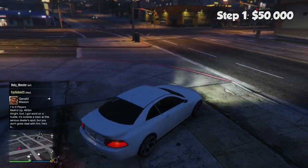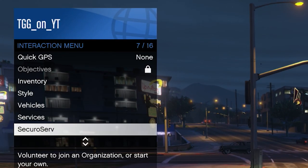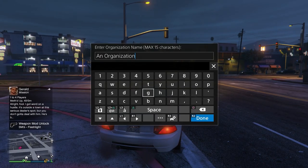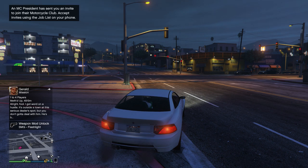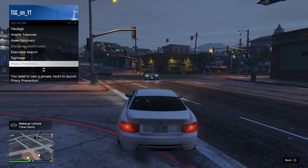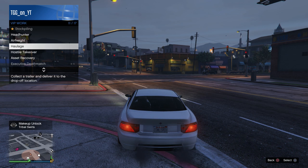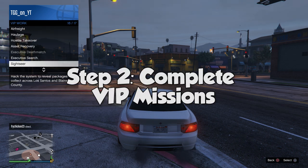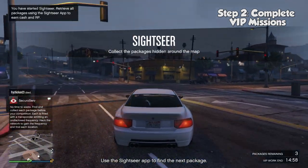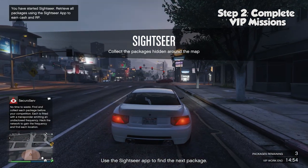Now that you've hit $50,000, you can register as a VIP via the game's interaction menu by holding down the touchpad on PS4 and pressing the equivalent buttons on Xbox and PC. Once you're set up, hit VIP work and start a Headhunter or a Sightseer mission. Headhunter is a quick mission that sets you out to kill different targets across the map, and Sightseer sets you out to collect three different packages. Keep rotating between these two missions until you reach just over $200,000. If you don't want to do this on your own, you can invite your friends by clicking the hire bodyguards button.